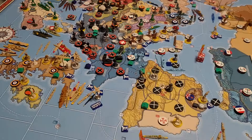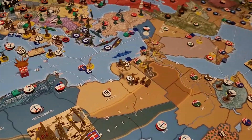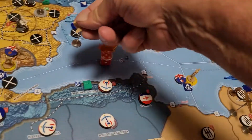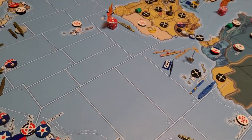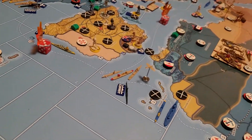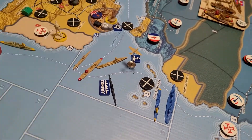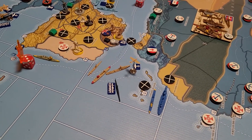Nope, I see another move. We're gonna take this fighter in Egypt - Eastern Egypt - they're gonna go one, two, three. He's gonna go on combat air patrol over there, and he's gonna pair with the destroyer so they can boat-attack that sub.